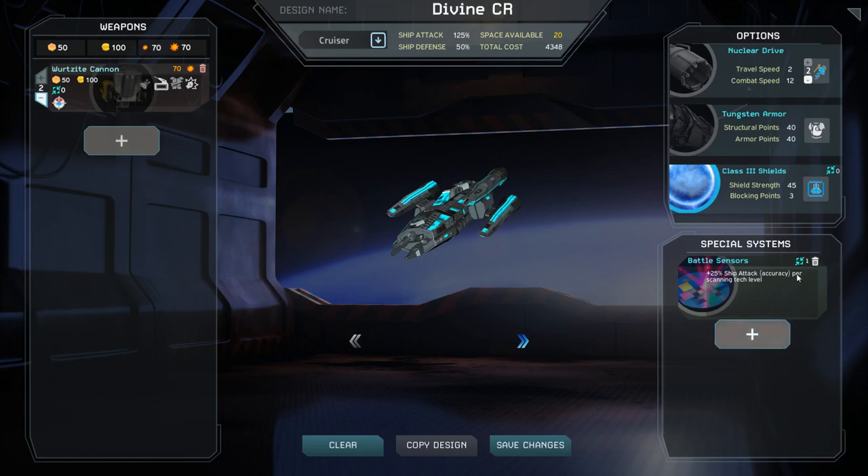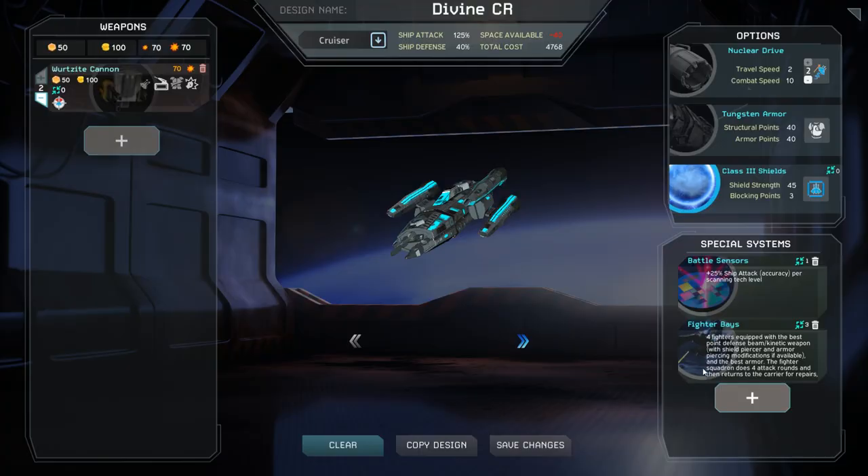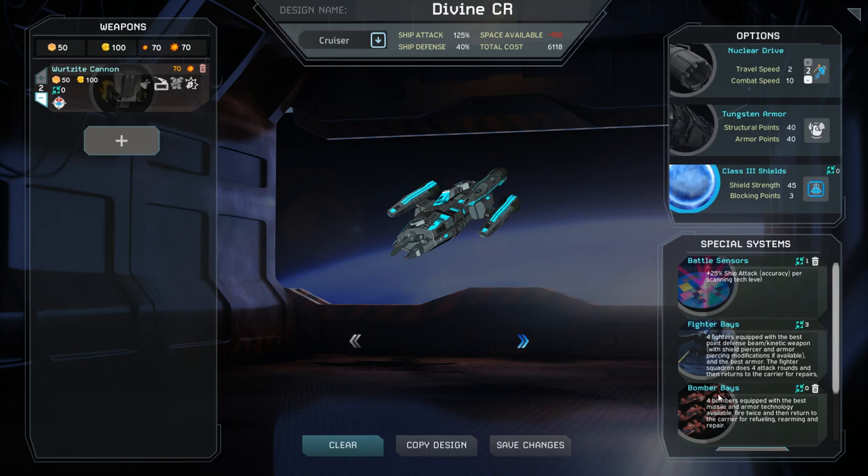Fighters and bombers will both use the best armor you have available. Fighters will use the PD version of the highest damage weapon technology you have unlocked. They will even make use of special modifiers such as shield or armor piercing as long as you have achieved the required miniaturization level. Bombers will use the highest damage missile variant you have unlocked.